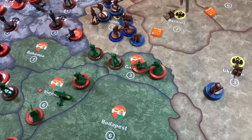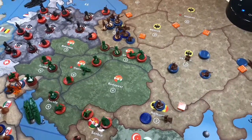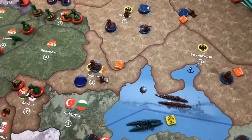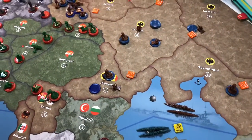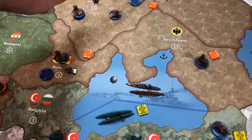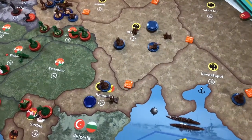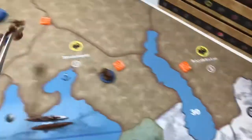These are Private Joe's instructions — I'm just following them. Two infantry will move from Tartistan into Sevastopol. One infantry and one artillery will move from Tartistan into the Ukraine, and one infantry from Kazakhstan will also move into the Ukraine.